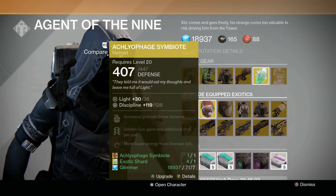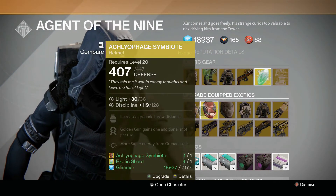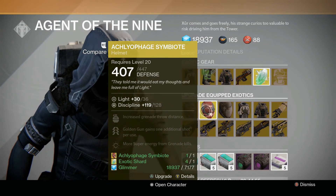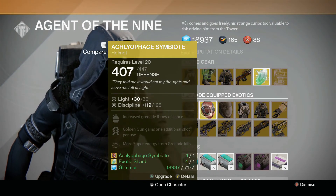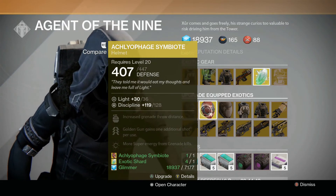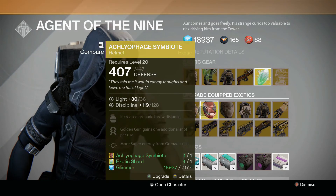You'll notice here — don't do something silly — my Achlyophage Symbiote is already at 36 light, but it is letting me re-upgrade it again if I want to. The only thing this will change are the minor stats on it, so unless you really want that Discipline of 128, it's not worth it. It's a waste of glimmer and shards.